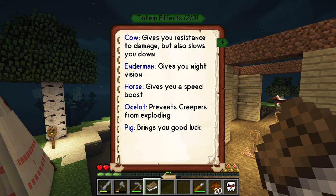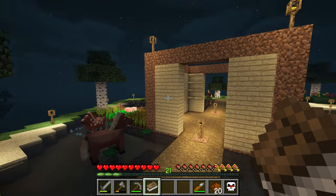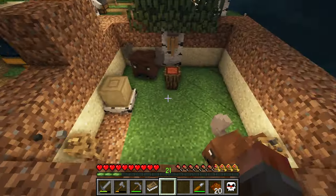Resistance to damage but slows you down — possibly cow. Enderman gives night vision, which is quite good but doesn't last very long. Horse gives speed boost — you might want that around your base. The main ones I actually want are ocelot and pig — both of those for our mob farm are going to be very useful. We may as well add enderman and cow as well. Spider is sometimes useful, particularly in your base. Because these effects stack, you can do a full totem pole full of wolves if you want to do more damage.